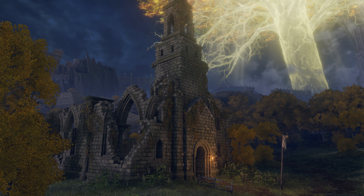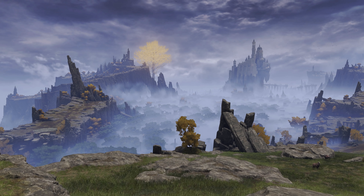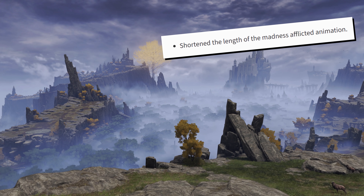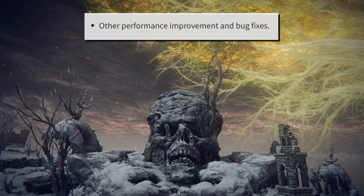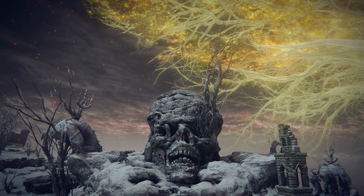Every time one of these games gets an update, the community tries to figure out everything that's been changed. In a lot of cases, we'll get a general understanding of what's different — we'll usually be told if a certain glitch was fixed, or what items go through balancing changes, but what interests me most is the stuff that doesn't get mentioned at all. There's almost always a line in the patch notes that says something like 'other bug fixes,' and some pretty surprising stuff gets dumped in there.